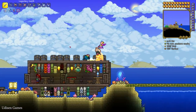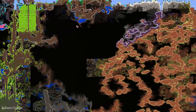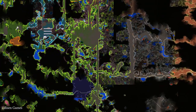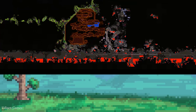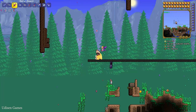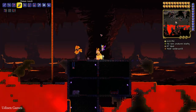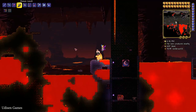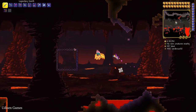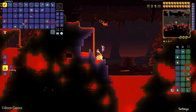Number one: go and dig down all the way to the bottom of your map. On any map you can find the Hell biome, also called the Underworld. Here you'll find many lava lakes, as you can see. I'm at the bottom of this map now.